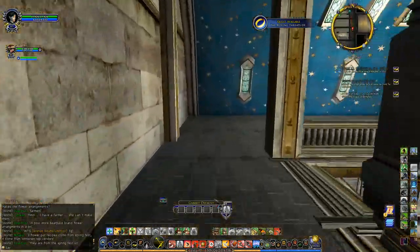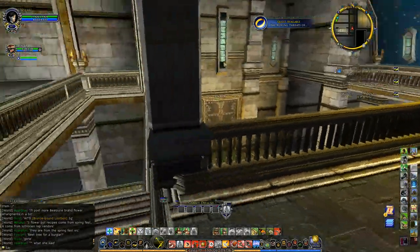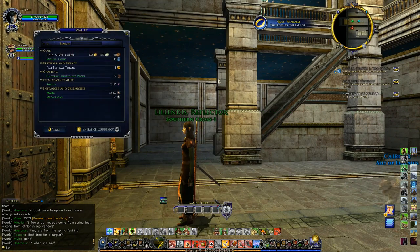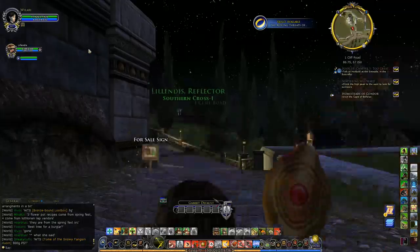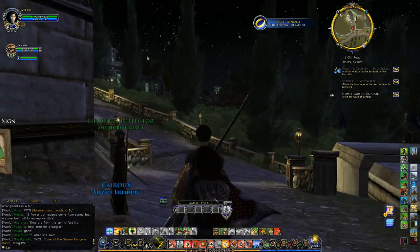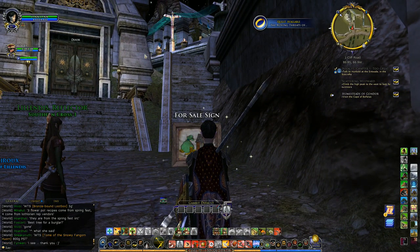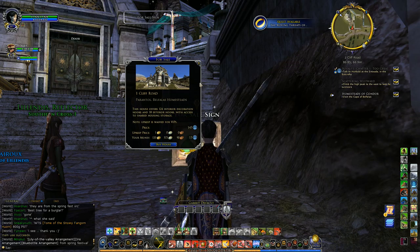As near as I can figure out, of course you have to buy these houses with Mithril Coins. The real-world price works out to be about ten dollars. I have 15 Mithril Coins — I bet that's nowhere close. I think that's about a tenth of what you need. If you look at the for sale sign it's 145 Mithril Coins, and then there's a weekly upkeep just like with the classic housing. You can pay it in gold or in Mithril Coins, and it's waived for VIP accounts.